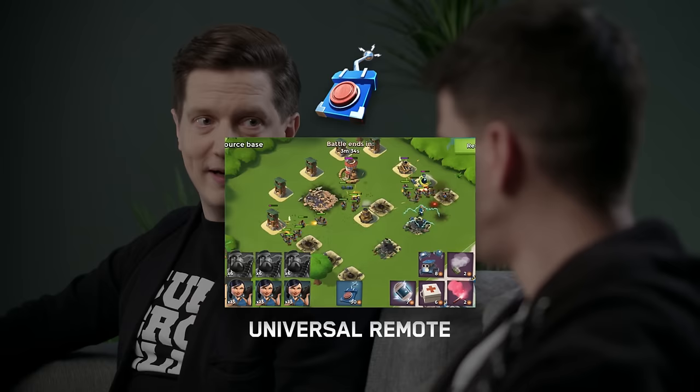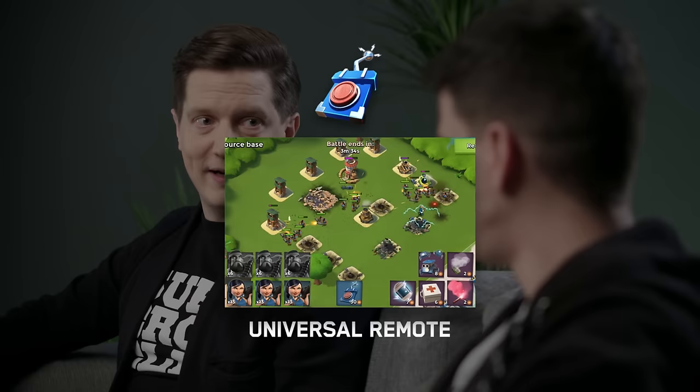The most interesting ability is the last one — it's called Universal Remote. As everyone knows, with a Universal Remote you can control everything. In this case, she actually takes control of enemy defensive buildings, and they turn to your side and fight for you for a certain time. You can go into a battle, take over your enemy's building, and that building starts shooting at the other defenses — and the other defenses start shooting at it. So it distracts them too. There's nothing better than taking control of a boom cannon; it feels really satisfying.